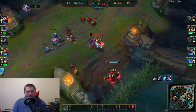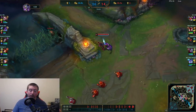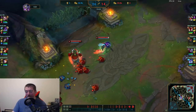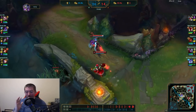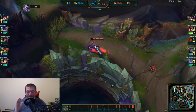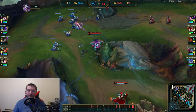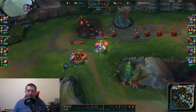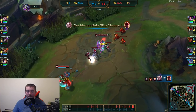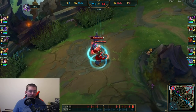Fiora dies, Taliyah dies. You can see what this game is — a game most people would probably surrender — but we wind up playing it out, and I'm glad we did because we wind up winning. But right now it's super frustrating. I know you've been here before and want to forfeit. I see a massive juicy wave top lane, so I go up and try to collect as much as possible. Lee Sin keeps getting caught and dies again, so we're just going to push it out and power farm as much as possible.